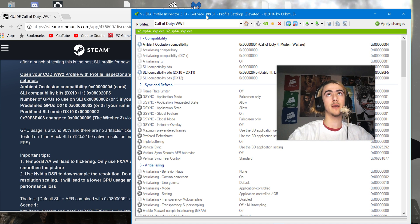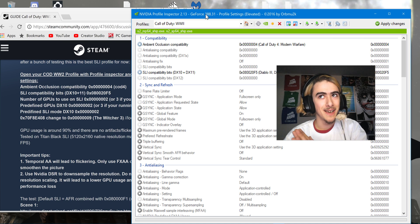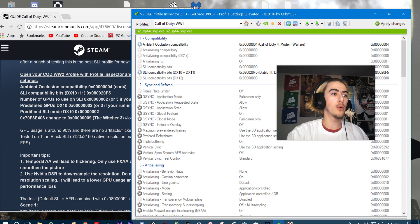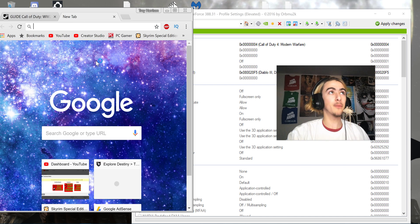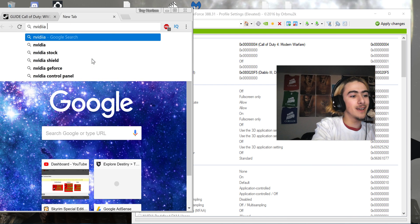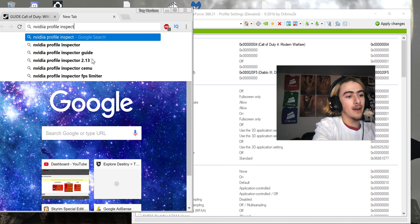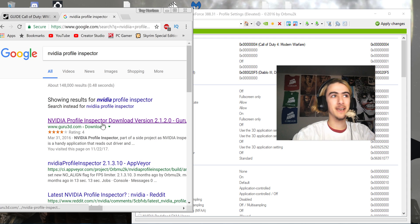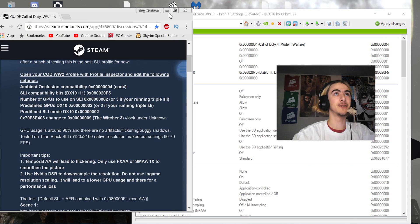We are using NVIDIA Profile Inspector. The most common question I get is: where do I get that version of NVIDIA Profile Inspector? Search 'NVIDIA Profile Inspector' and click the Guru 3D link. I'm not answering that in the comments anymore — click the Guru 3D link.